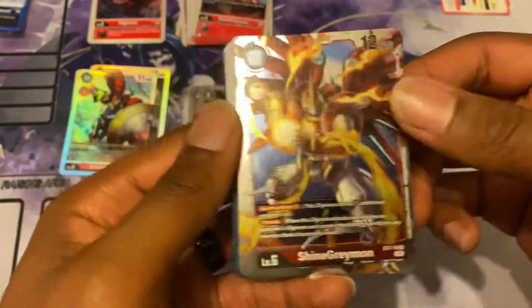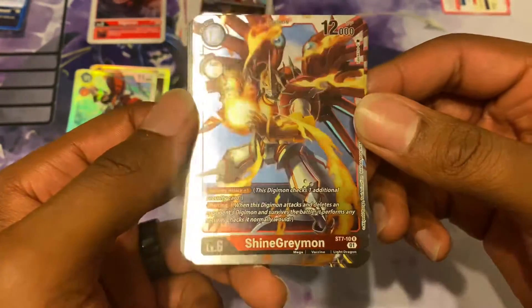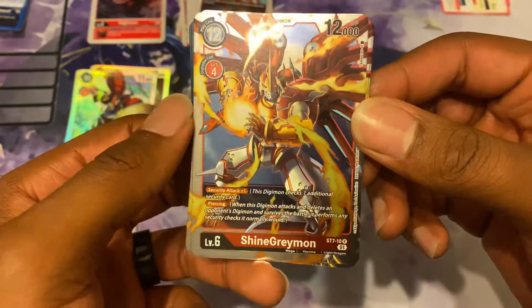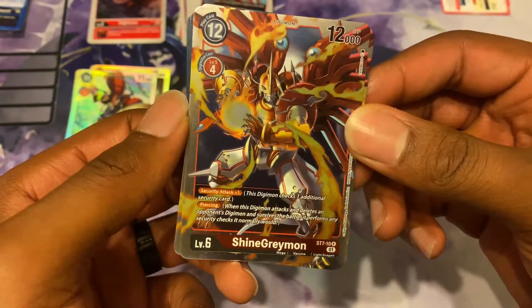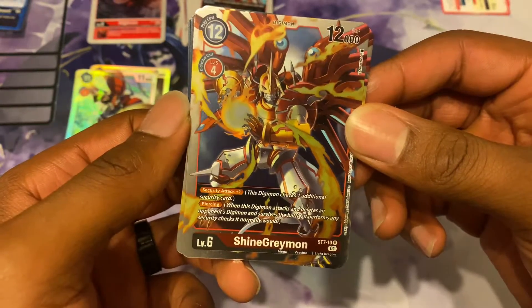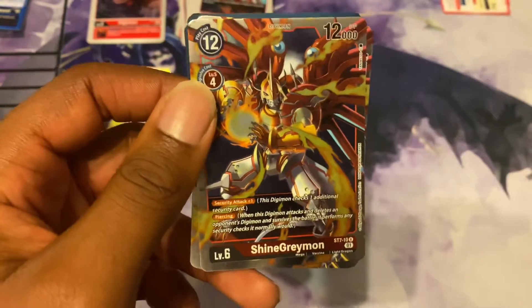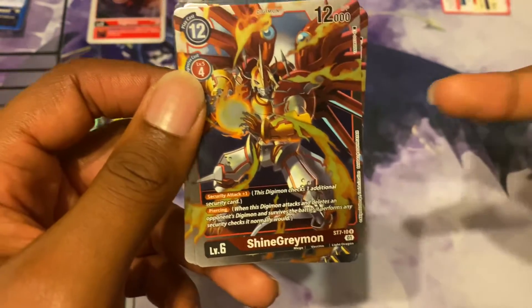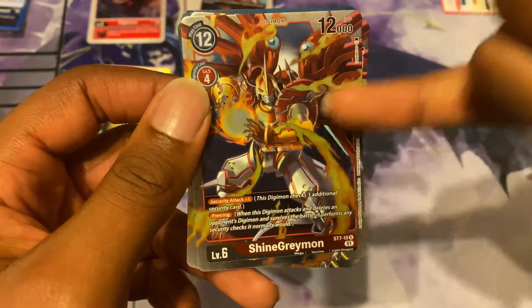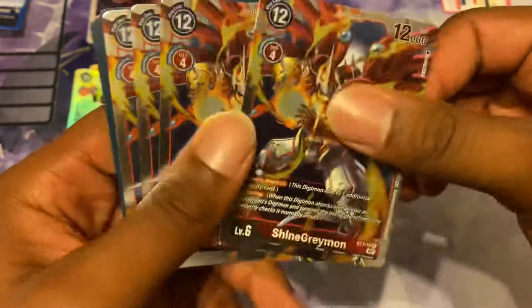We got ShineGreymon — we had a RizeGreymon, not a ShineGreymon. ShineGreymon has security plus one and Piercing. When this Digimon attacks and deletes the opponent's Digimon and survives the battle, it performs a security check that it normally would. So I think if it pops a Digimon by battle, that security check would go off as well — it would check two security checks, if I'm not mistaken. That's kind of actually pretty solid.